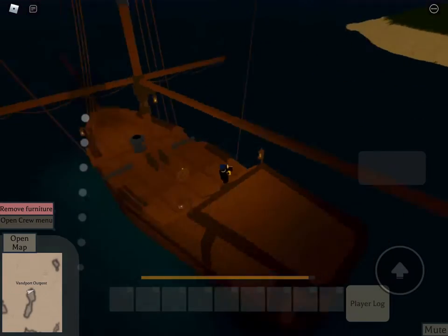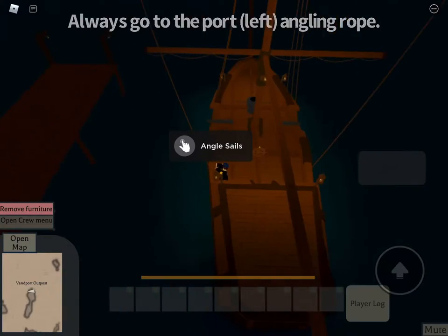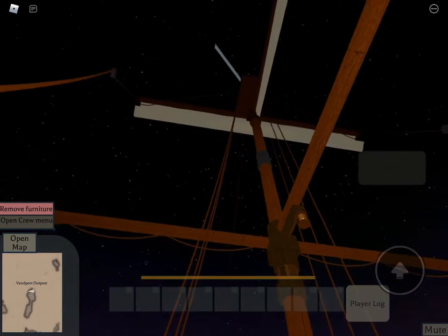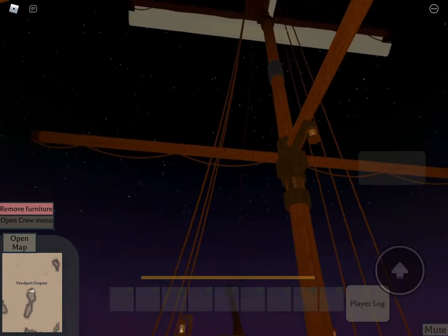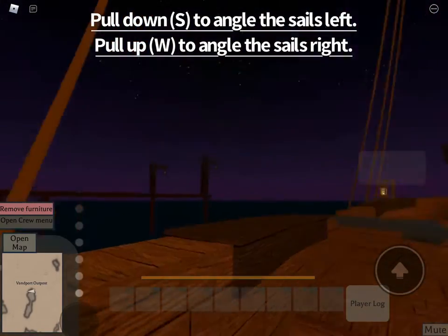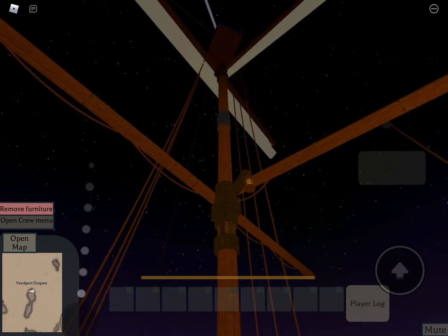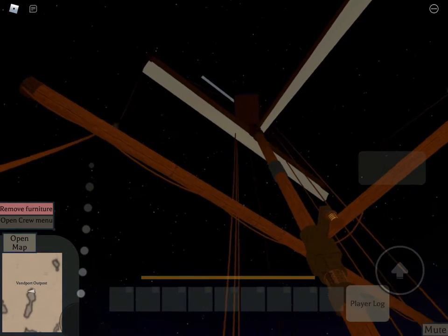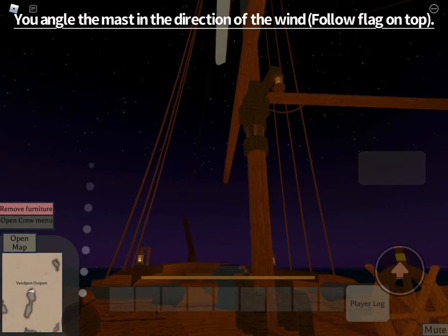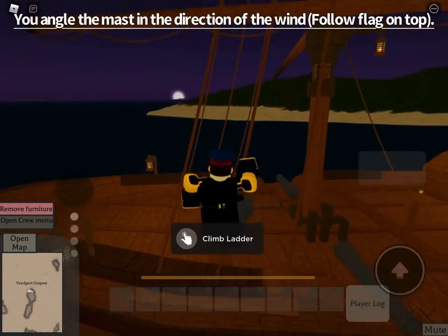Another interesting part that you need to know is the adjustment of sails, or the angling. Not many people know this because they don't really play ship games that much or know how to operate a ship. But to turn the angle left, you just have to hold down; to turn the angle right, you just have to hold up — or S and W for computer users. You angle the mast to where it's facing the direction that the flag is pointing.